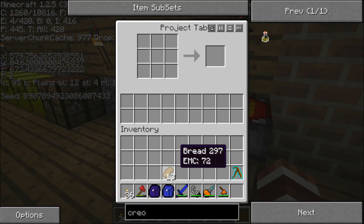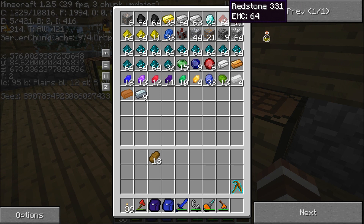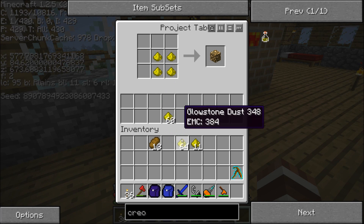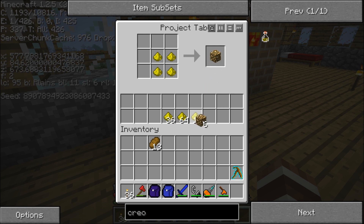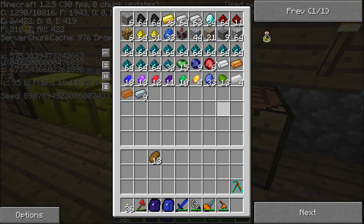The first thing I made are these project tables. Project tables are basically tables that can contain things and keep making them infinitely. For example, if I want to make glowstone blocks, I place one in there, then I place all the excess materials here, and I can keep on making it and it will just take from here. That's the project table — really cool, really neat.